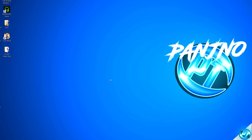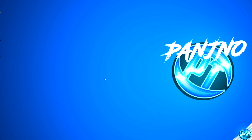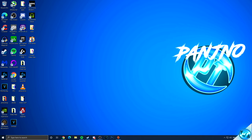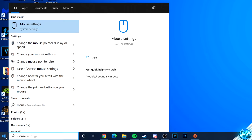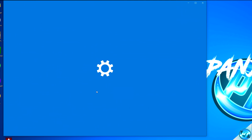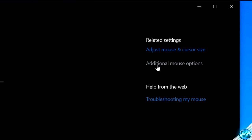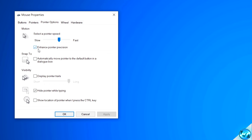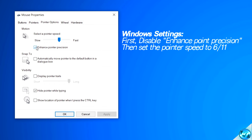To start things off, we're going to go inside of the basic Windows settings and ensure they are set correctly to remove any acceleration from Windows. Navigate to the bottom left-hand side, click on the Windows button, then type in 'mouse settings'. Go up to the mouse settings tab, navigate over to the right-hand side to additional mouse options. Within that tab, navigate up to pointer options at the top. Come down to 'enhance pointer precision' and turn this off.